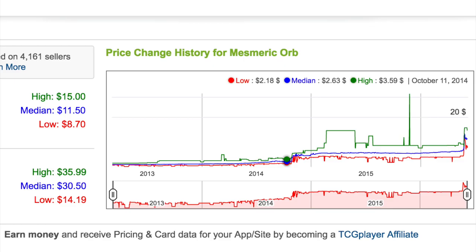So if you have any of these copies — I actually didn't realize when I saw this card, I was like, 'Yeah, I have a few copies of that in my random bulk binder.' Well, it's not bulk anymore, especially the foil copies. I believe I have a few copies of the foil, and it's just so random that this is a $30 foil and $11.50 non-foil.